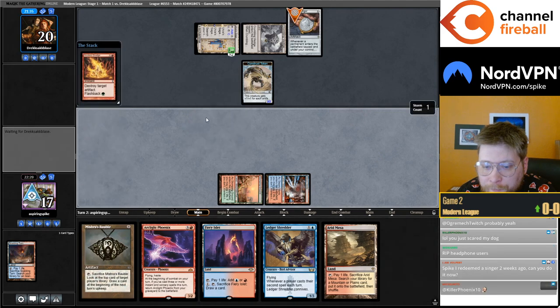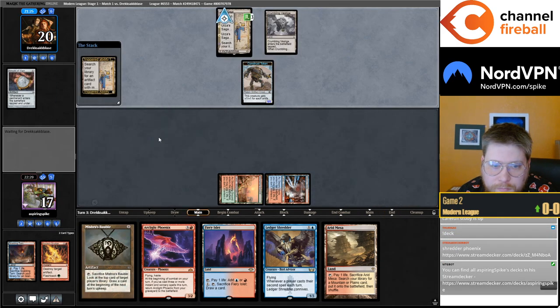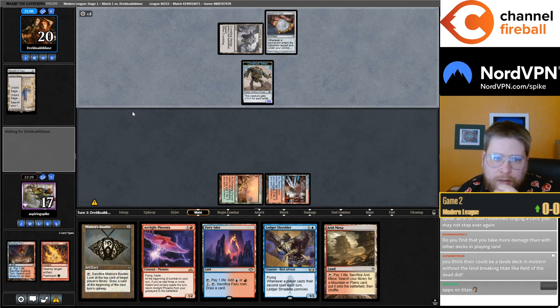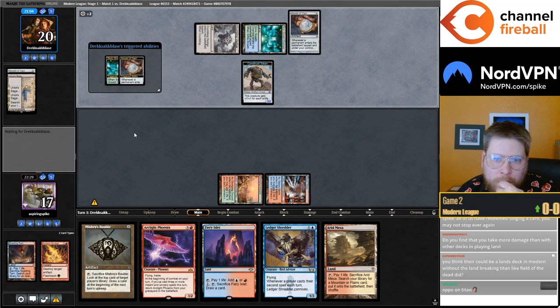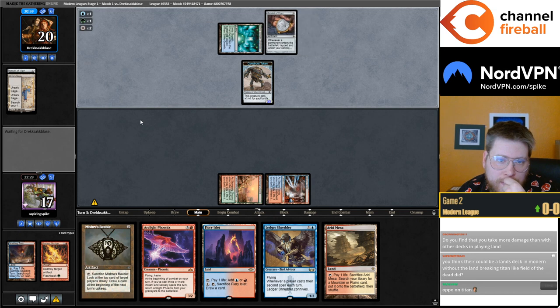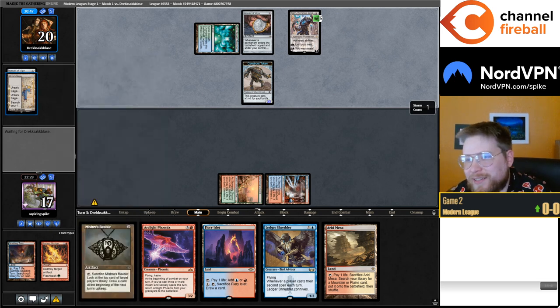I think just main phase the Grudge here. They could theoretically Titan, but they would need a third Amulet in hand or multiple Grazers, or Azusa plus Grazer plus Titan — which is not that likely. Karn on the other hand is super obnoxious. It's so awkward to have a Bobble in my hand against this Karn, and it's pretty hard to play around.